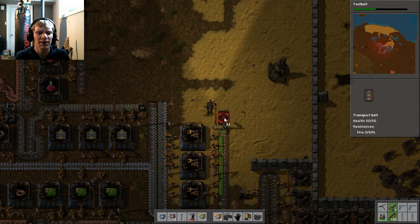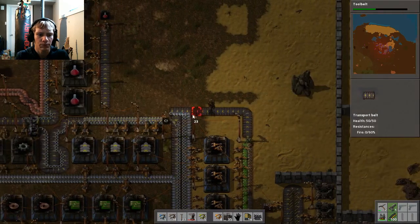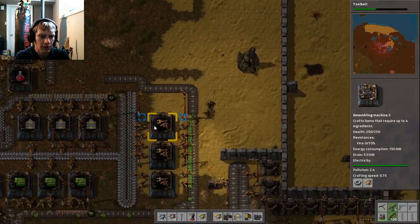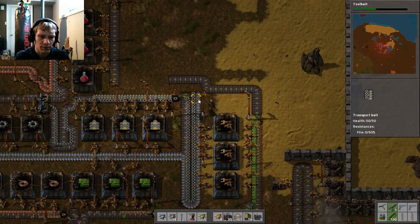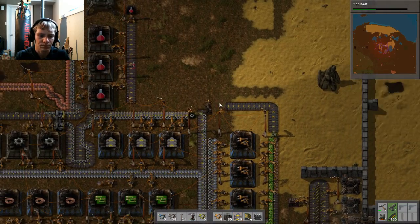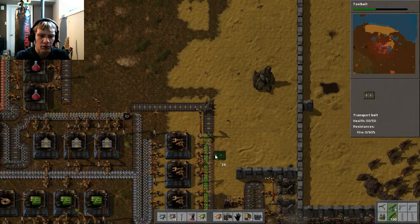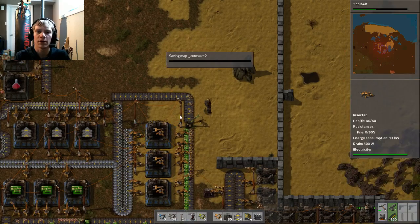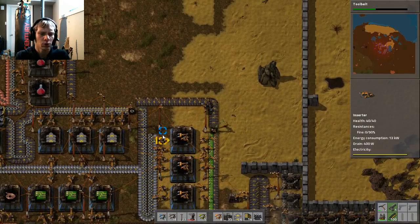Luckily these things are very fast with the green arms. You can have just one of the green arms on this entire track, even though we have three producing stations, and they pretty much keep up with them — which is awesome.